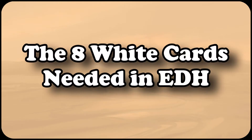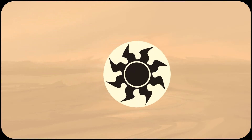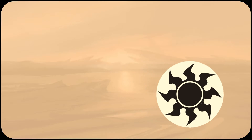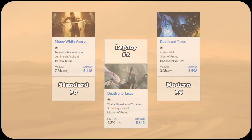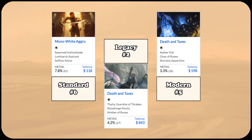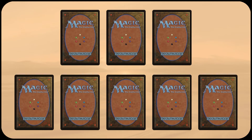Hello everyone, this is Nathan, and today I want to talk about the cards that white needs in Magic's Commander format. When it comes to white decks in a multiplayer game like Commander, this color is severely lacking when compared to other colors. Specifically, white is the worst when it comes to card draw, and is also lacking with regards to mana acceleration. While white typically does well in 1v1 60 card formats, in Commander drawing cards and ramping is much more important. To remedy this problem, I'm going to present eight white cards that can help fix the issue.